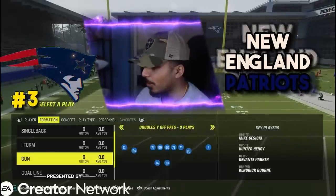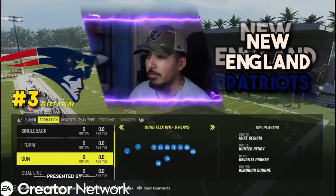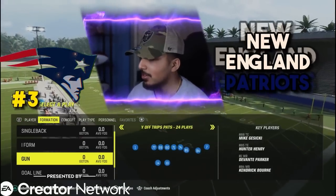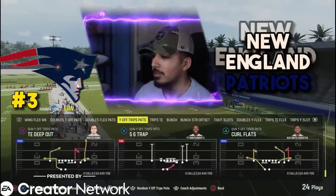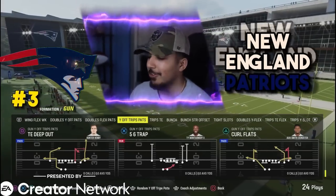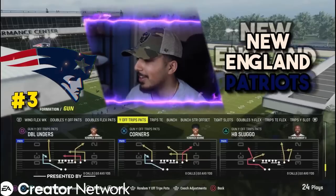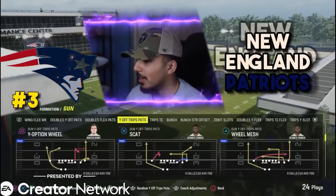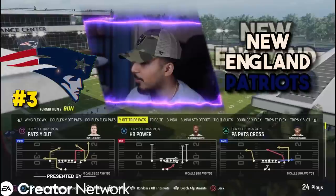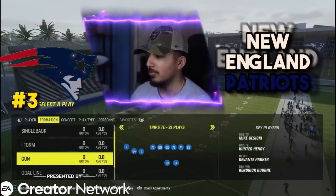Here's why you watch — the gun shotgun formations, starting off with wing flex X, nothing really crazy. We obviously have U trips, which was so good last year and so good before that. I feel like ever since this formation came out it's been insane. A lot of people ran it. No new money plays that I can remember, but Y off trips — a lot of people are going to run it every single year and Patriots has the best one.